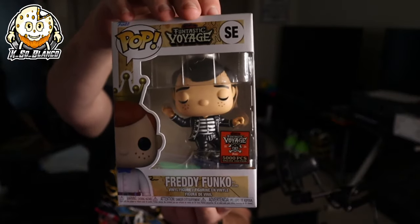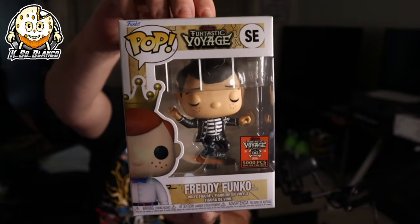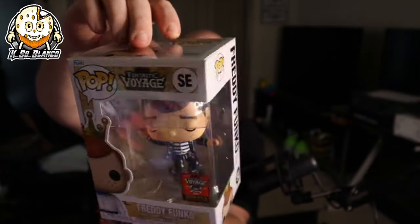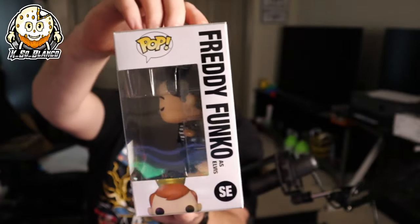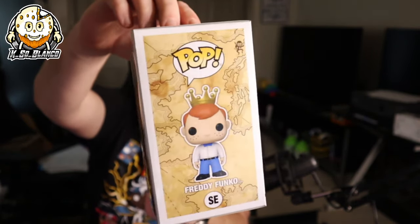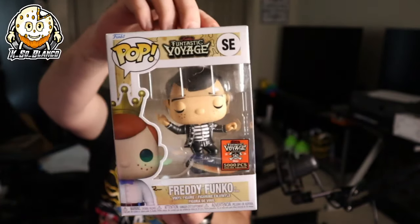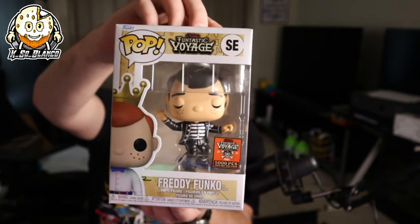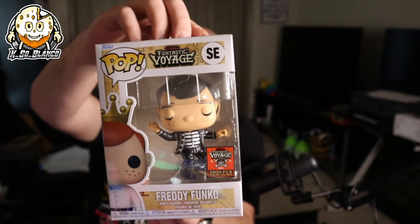We got the 5,000 piece — this is Freddy Funko as Elvis, the King himself, Elvis Presley. I was really hoping to get the Freddy Funko as Batman Beyond, but I believe that was a show exclusive. But that one is actually pretty cool — I do like that. That's a 5,000 piece pop right there.